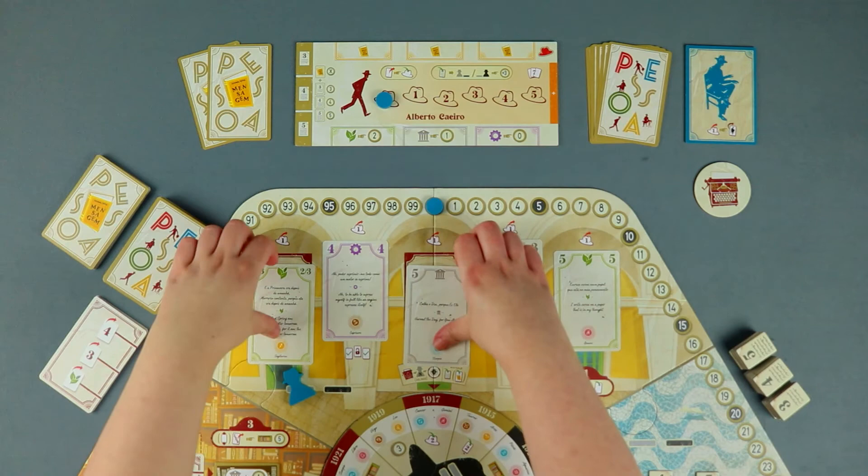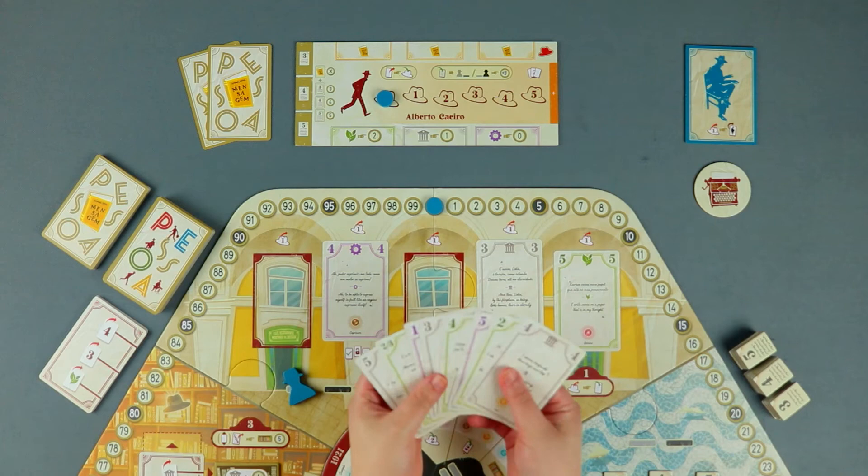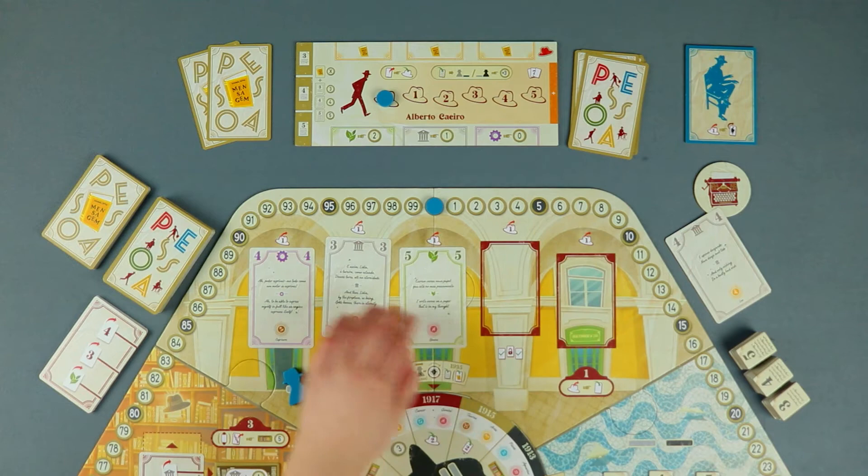By choosing those two cards, I have unlocked this one. However, even if I wanted, I couldn't take it to my hand, considering that I do not have any more energy to spend. In addition, I now have 8 cards at hand, so I have to discard one, because I am exceeding the hand limit of 7 by the end of my turn. To end my turn, I slide the remaining cards to the left and refill the empty spaces with new cards.